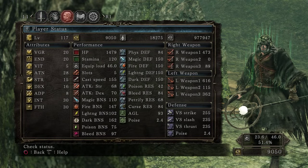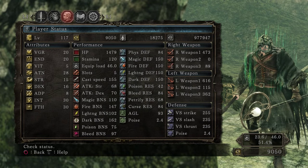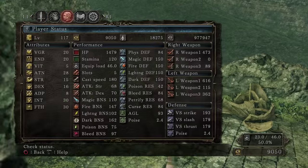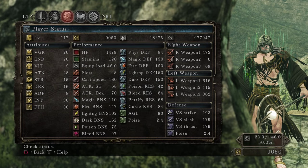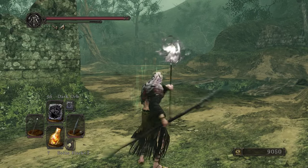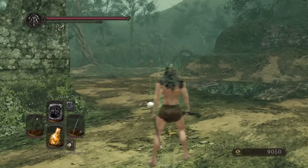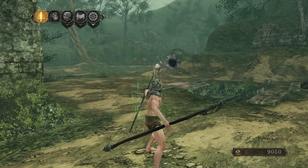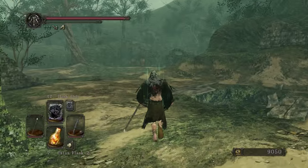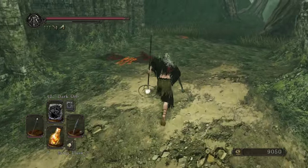Right now at 28 Attunement — so we're not done with our build yet — our casting speed is at 155, which is pretty good. With the Lion Mage gear on, we're up to 180, so that's a pretty significant increase that will help out our cast speed quite a bit. It is a very small visible difference, but in a game where things frequently come down to the wire, every little bit of casting speed does help.